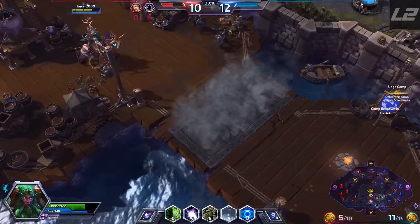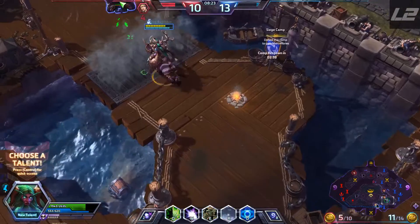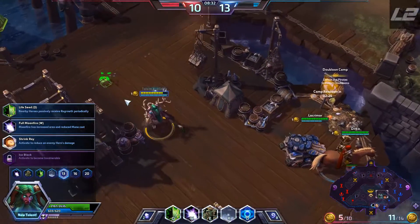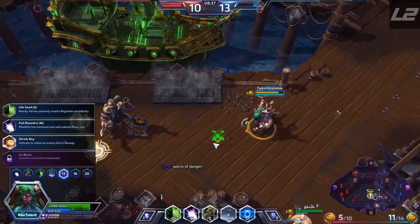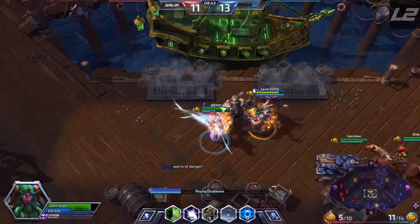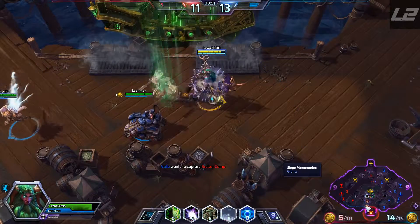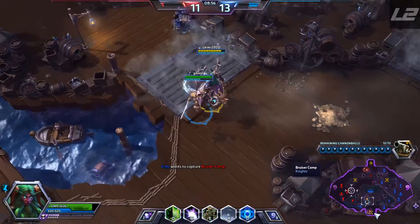I'll run down here and grab this camp. Oh no, it's not up yet. Oh, it's right here — we're in passive. That was kind of dumb, I shouldn't have done that. Let's go Moonfire increased radius. And then once we turn this in, we get another cannon. Might as well push bottom with Jaina. Or, yeah, capture that camp — that's a good idea. Let's get to the fun part.